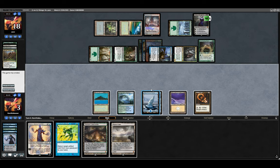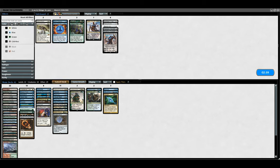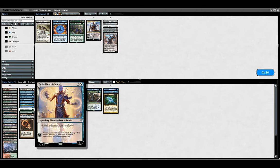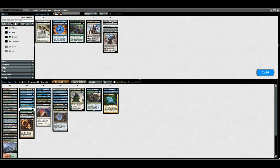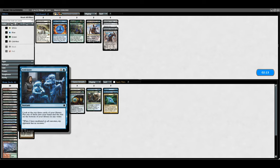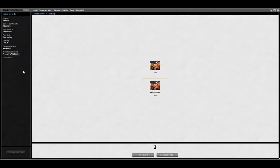Alright, let's keep it up. So we don't want that. We do want... probably Nyx-Fleece Ram just to try and stabilize against the aggro a bit. We want Leyline because there's going to be discard. Probably go down Dovin. I'm going to bring in Sorcerous Spyglass as well. And probably pitch Dramatic Reversal. Alright, this gives us a little bit of protection from what our opponent's doing. Not a lot, but you know.